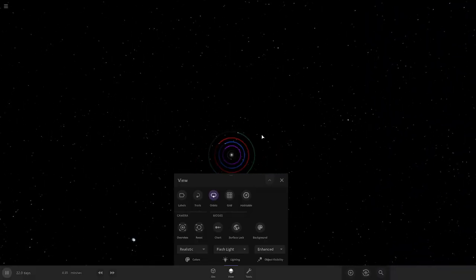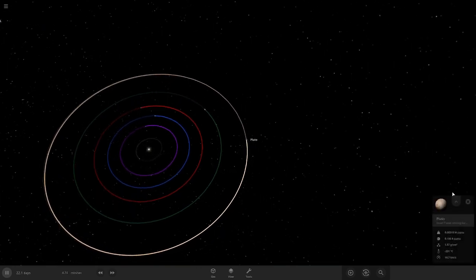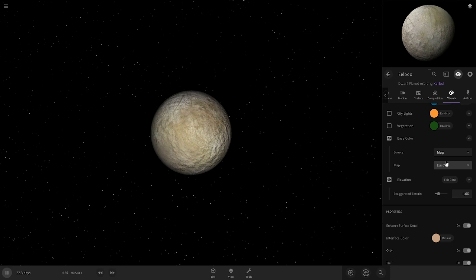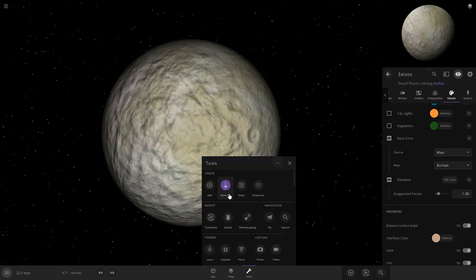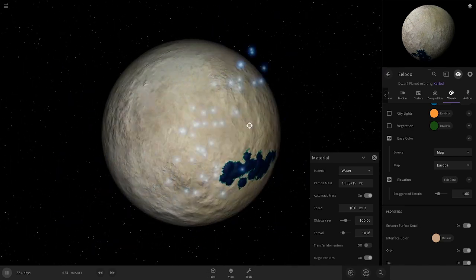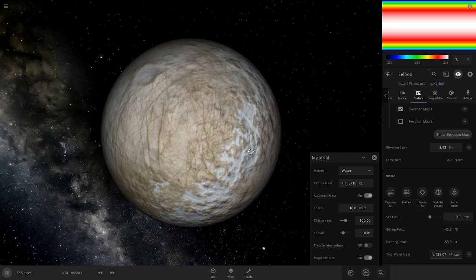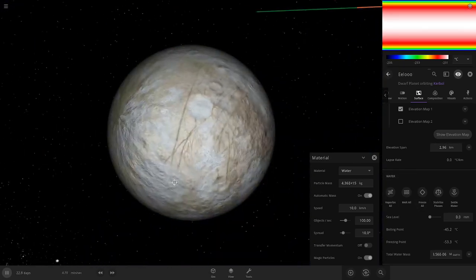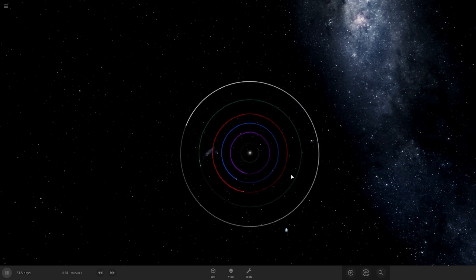And now we are on to the final one: Eeloo. Pluto — why not? Just might as well get Pluto for now. Eeloo. Let's mess with Europa a bit. Material, water — do a similar thing to Minmus, but we don't want it all water. We still want land, but we want most of it water. Freeze. We're getting somewhere. I think this works. I think we have an Eeloo.